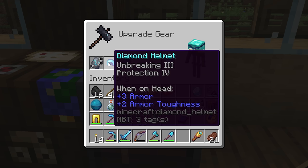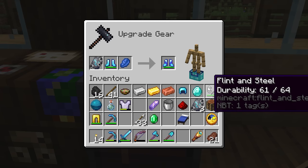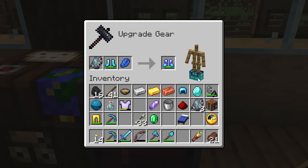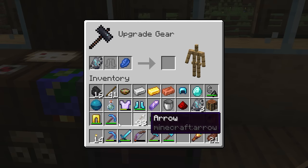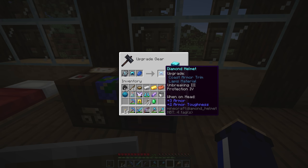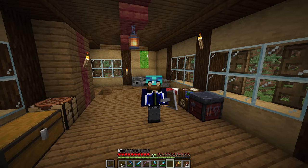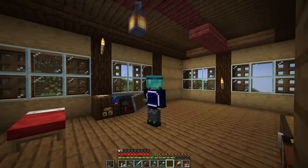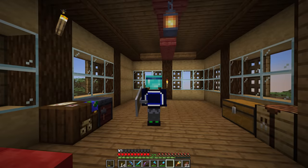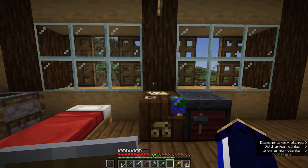This obviously doesn't just apply to the helmet. We can take the helmet out and put the chest plate in, and the pattern is obviously a little different — we've got little cuffs around the sleeves and a central pattern in there. So it doesn't apply exactly the same pattern to everything, but the patterns are all kind of thematic. The same thing goes for here — we have this blue trim around the cuffs of the boots. And with leggings, we get a couple of stripes added in there as well. Now, the thing to note is that once you have used the armor trim, it is consumed — we get the advancement 'Crafting a New Look'. The helmet that we enchanted with Unbreaking 3 and Protection 4 is now upgraded with armor trim.